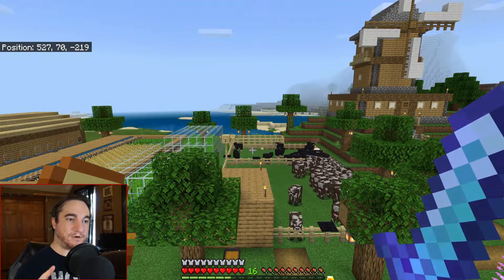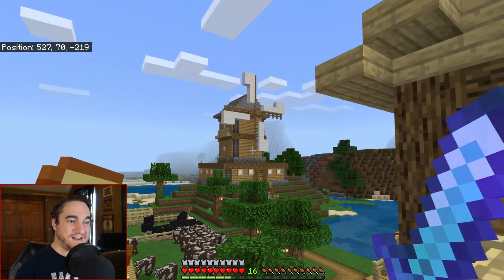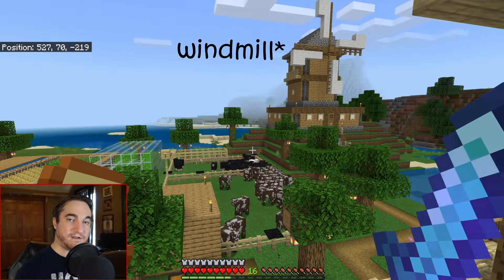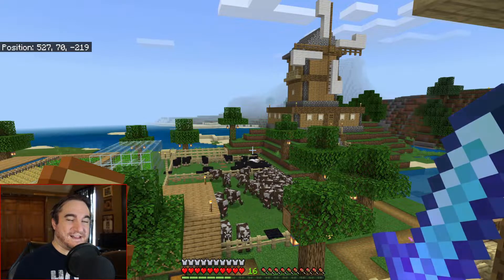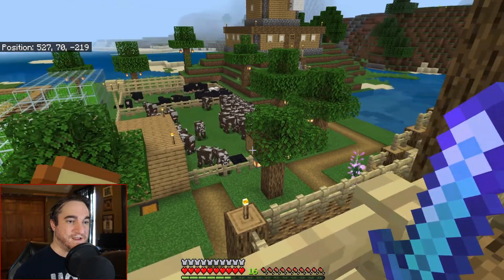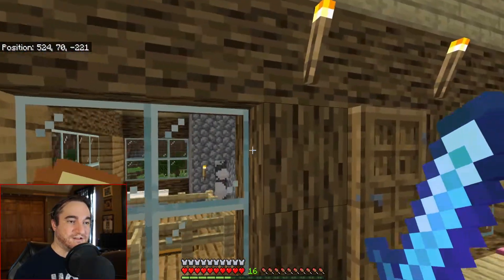The rabbit hutch will probably stay outside the barn in the back. Inside that lighthouse is a cactus farm, and the cactus goes out into a chest right there. When I build a bamboo farm, I can gather the cactus and bamboo and stick them in a furnace. I like building structures that have a purpose.